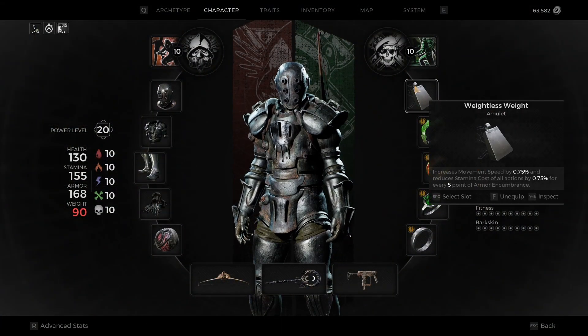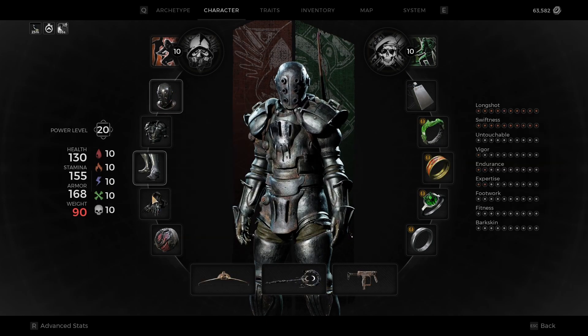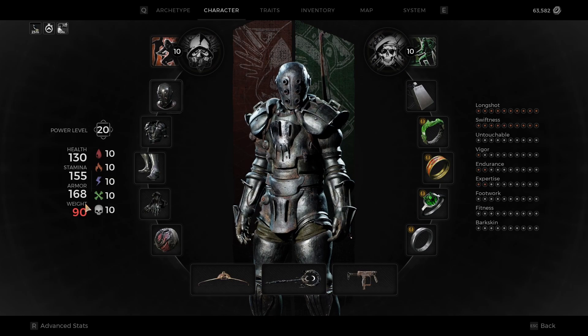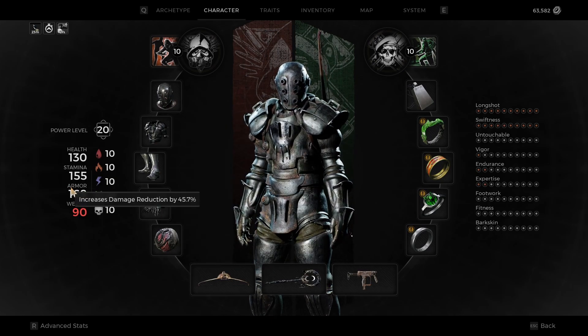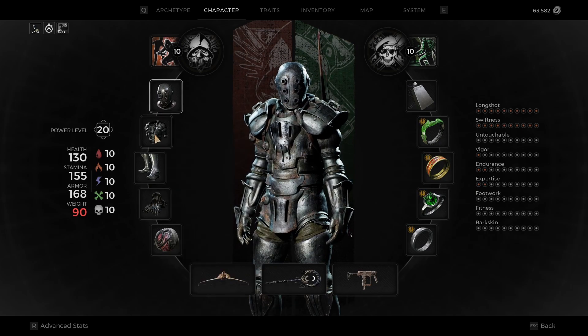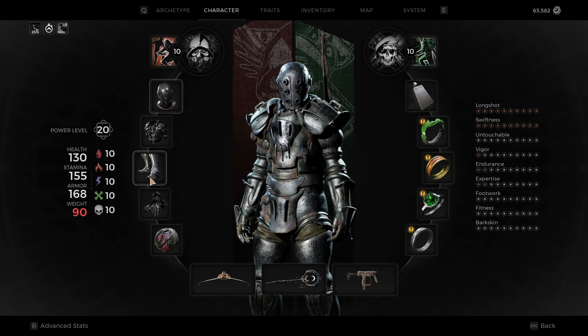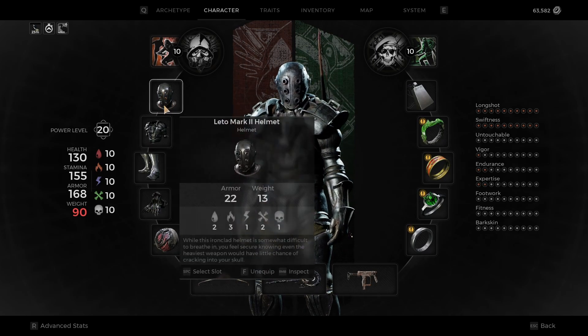First off, the Weightless Weight Amulet with the Leto Mark II gives you a flat 15% bonus, and you get all of the armor from it. Don't let this fool you — I have 35.7 because I also have Bark Skin, so 35% damage reduction. In Apocalypse mode, that will actually save you.